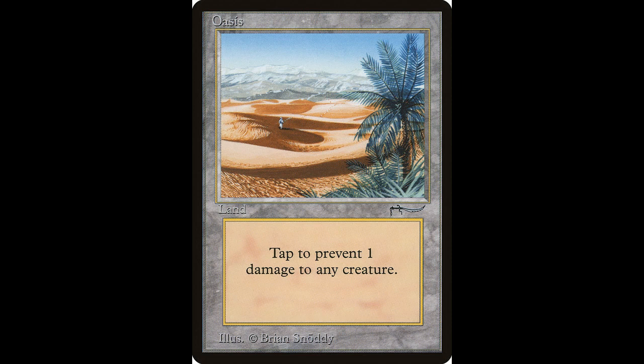Our final card for today — you've made it to the end — is Oasis. Tap this card: prevent the next one damage that would be dealt to target creature this turn. This card is not as expensive as some of the other lands. It's currently worth around $38 and it has been reprinted a couple of times.